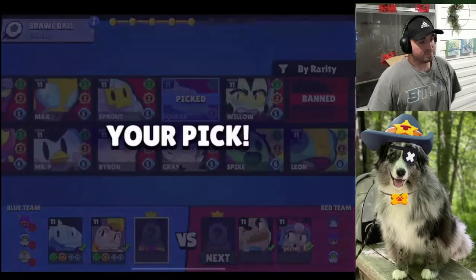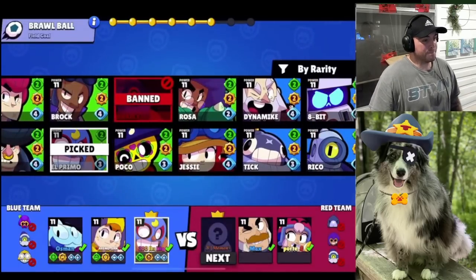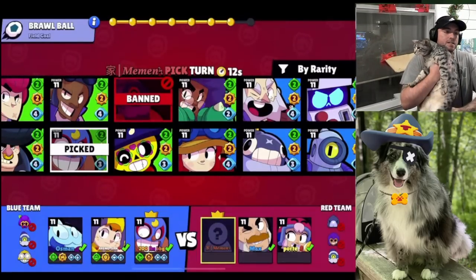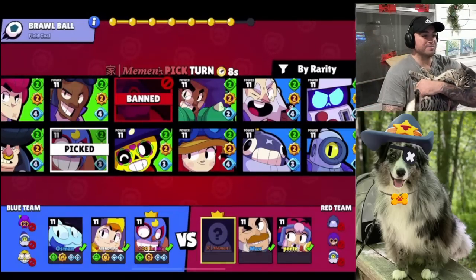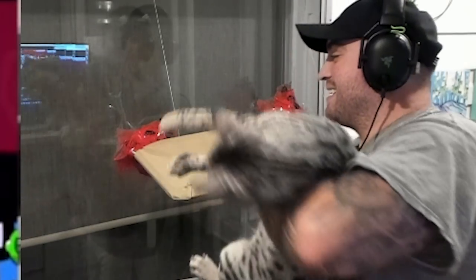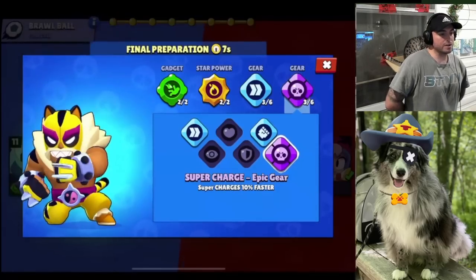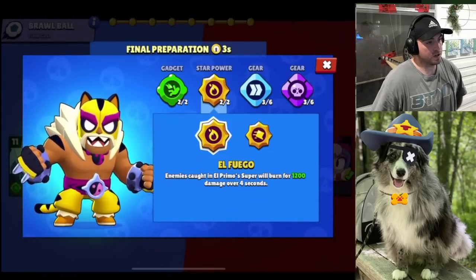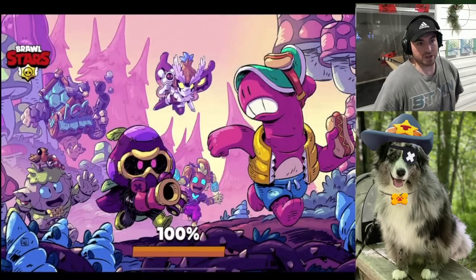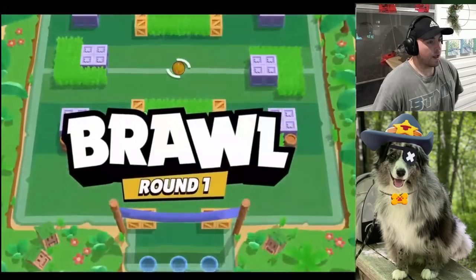Primo is open, so I'm telling my teammate to go something mid like Bea. Then I'll go Primo. I'm pretty bad at Primo — it's honestly my worst brawler in the game by a decent amount — but these are two super easy matchups for Primo right now. Primo into Sam is very free, kind of hard to mess up. You want to go the speed gear and the fire star power against other tanks. They go Otis last pick, but I don't think Otis is enough. The supercharge gear on Primo is super broken, so make sure you have it on — definitely recommend it over damage gear.